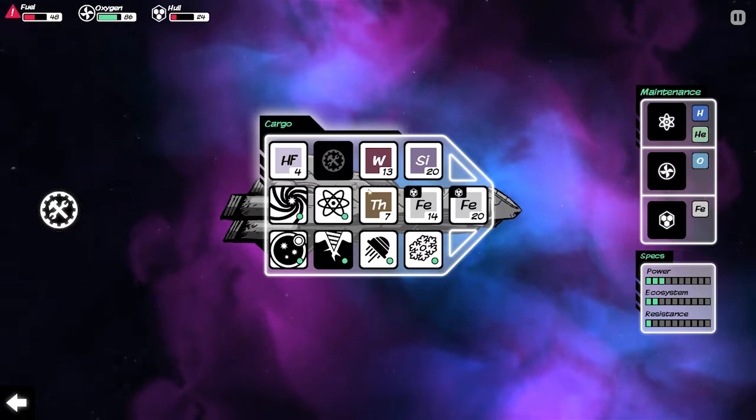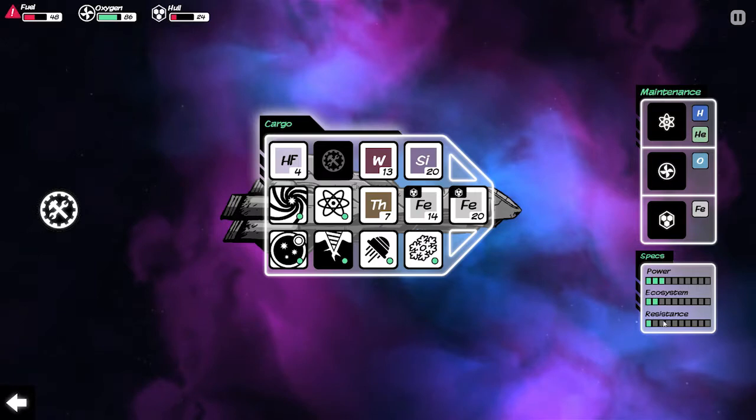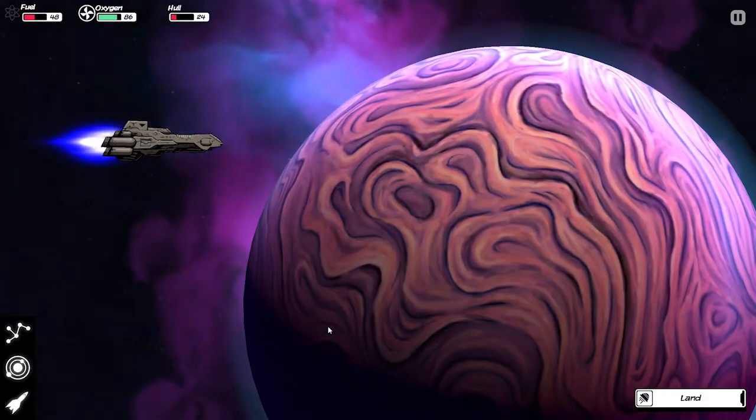There are other ships that you can acquire — I acquired one that had a plus-sign inventory setup which had less inventory than this but it had a shield generator, or something that reduced damage, which was quite nice. If we go back to the ship, the power, ecosystem, and resistance — each one of those was actually higher on that ship. But it had less storage space, if I'm remembering it correctly.